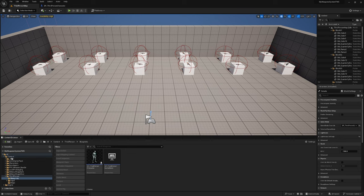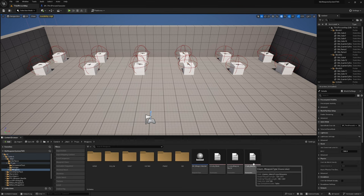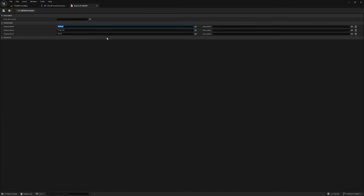The very first thing we need to do is head into our weapons folder and create a new enumeration. I'm just going to duplicate enum weapon type and call this enum fire mode. Open this up and change the three entries to semi-auto, burst fire, and full auto.